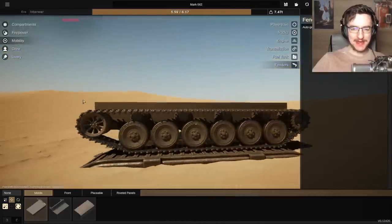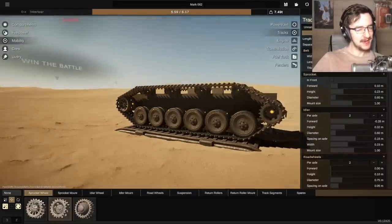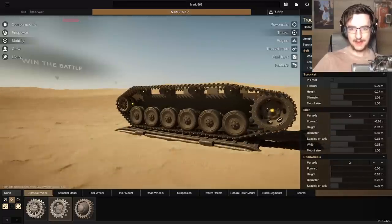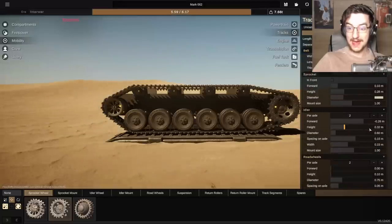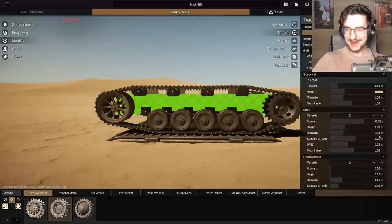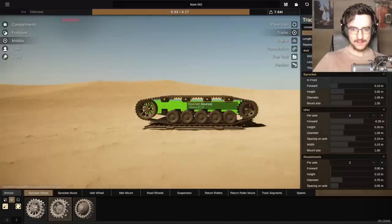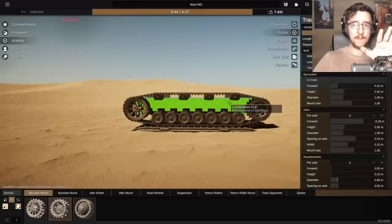This is gonna be kind of interesting, the way this works. We're gonna make this sprocket quite large and leave it quite low to the ground. We're then gonna make the idler the same size — whack that in there. We'll put them both at the same height: 0.3. That means the idler needs to go to a height of 0.3 as well. Now they're at the same height — that's good. The reason we're going with more road wheels is gonna become more apparent very soon.